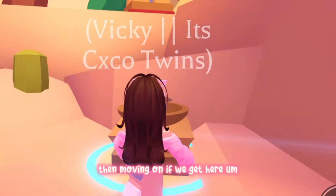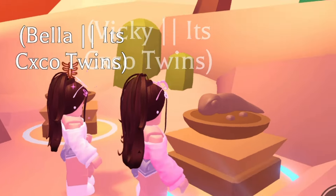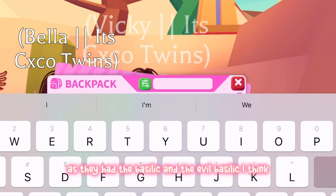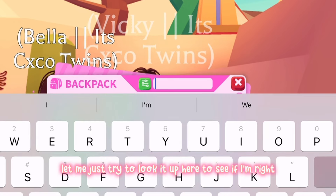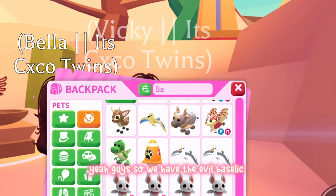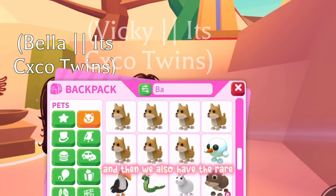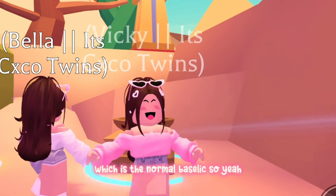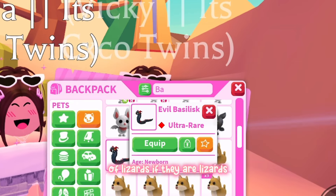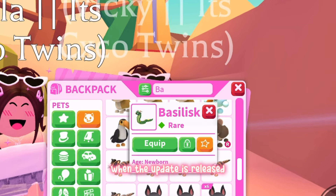Moving on, we also have another lizard-type pet, which reminds me of the Halloween event — they had the Basilisk and the Evil Basilisk. So we have the Evil Basilisk, which was ultra rare, and the normal Basilisk, which was rare. I think it could be two rarities of lizards, but we'll just have to wait and find out when the update is released.